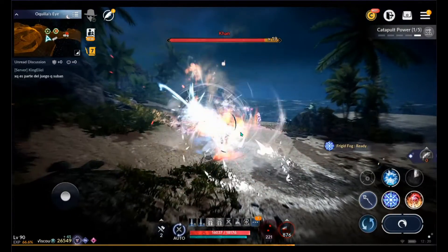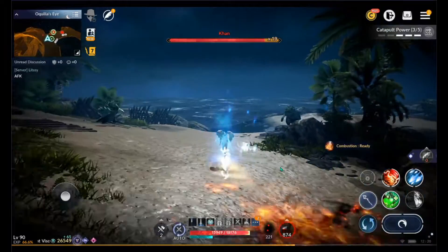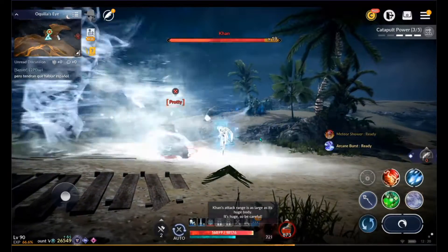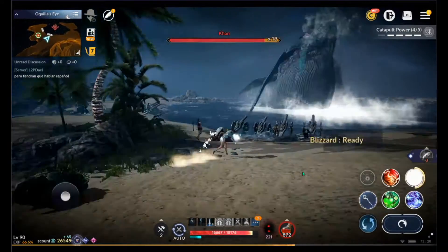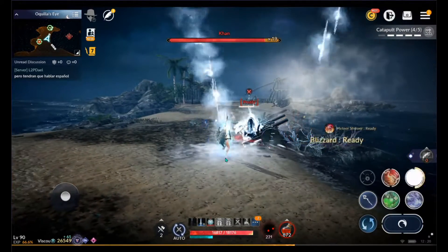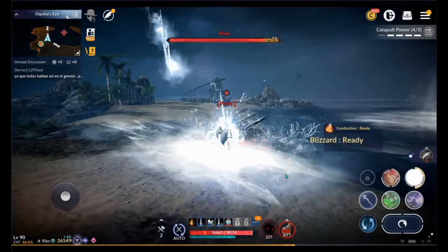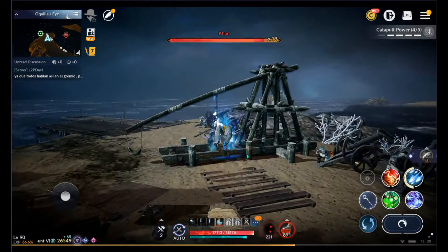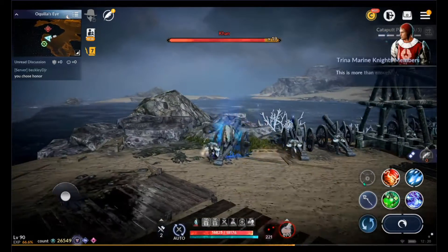Here are some monsters back here. In the top right corner of your screen you can see catapult power. It looks like it's really important to get over there to save the catapults — maybe that's players helping, I'm not certain, but the power went up instead of down. I thought we could use the catapults, but I couldn't figure out how to trigger or activate them. I guess it automatically happens.